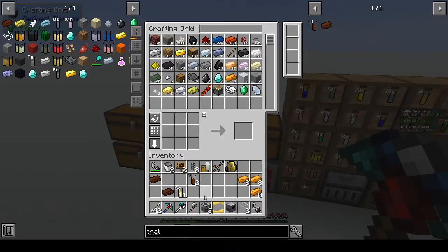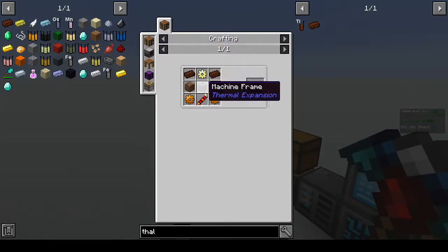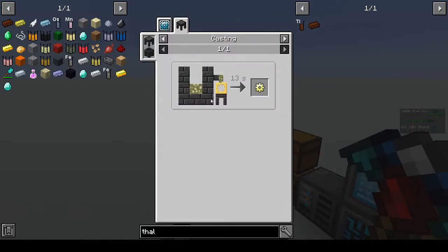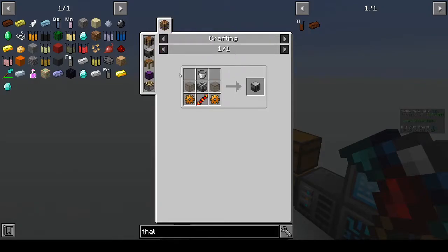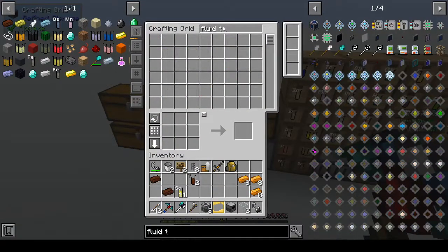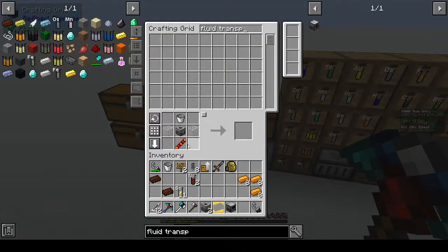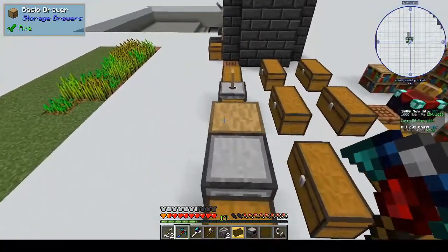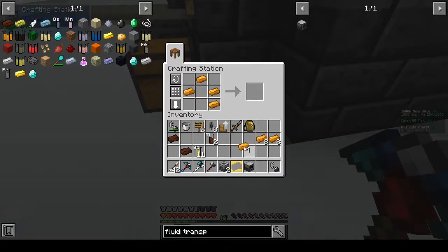Alright, that's the compactor done. We wanted to make the lumium, lumium blend — fluid transposer, that's what we wanted. Fluid transposer — what are we missing? We are missing just the two copper gears. Can we make gears the old-fashioned way? I think I looked at that — no, it has to be in like a metalworking dial casting.